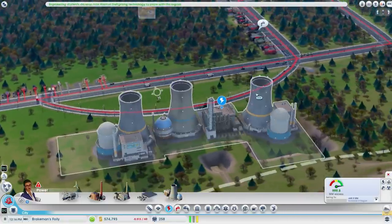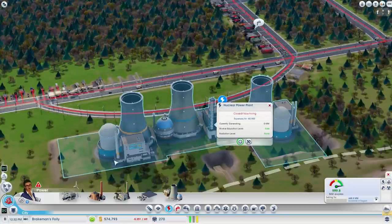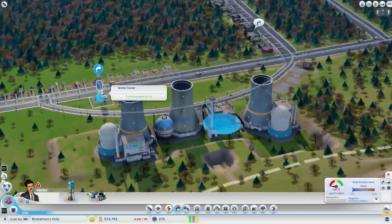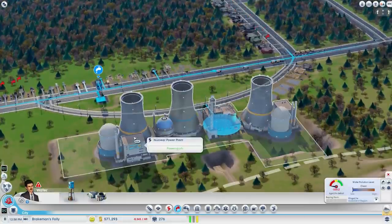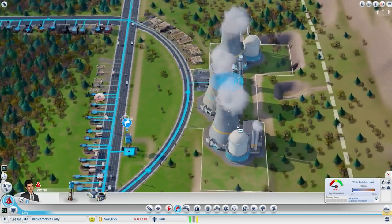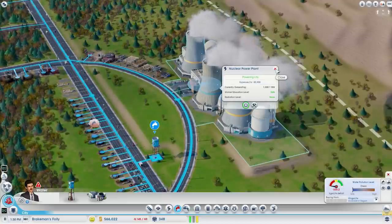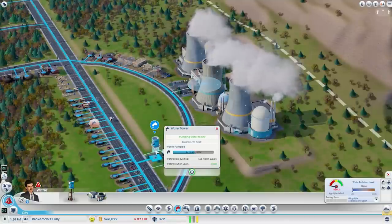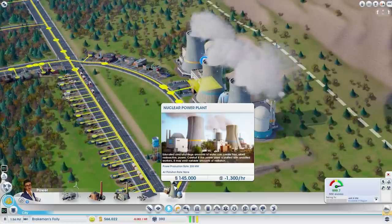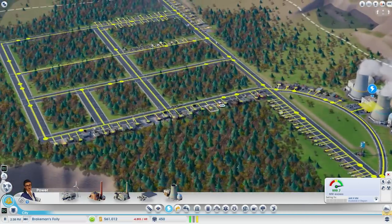There are two special things to remember with a nuclear power plant — it is a different beast and really expensive. One is that nuclear power plants need water to run, just as nuclear power plants function in real life. We're going to need more water in order to generate power, so I drop a water tower here and the water will make its way to the nuclear power plant. The other thing to remember is that you need educated sims to help run them. Without educated sims working, you might have radiation leaks — radiation might leak out to your city, cause people to move away, and kill plant life and vegetation. Or there's the possibility of a nuclear meltdown, which can make half your city unlivable — no vegetation will live there. Nuclear meltdowns are absolutely devastating, so avoid those at all costs.